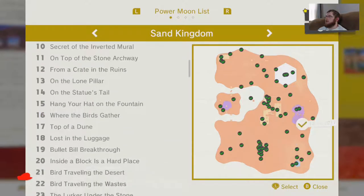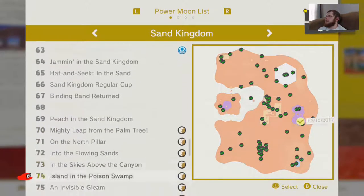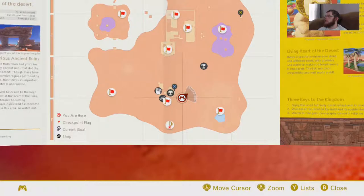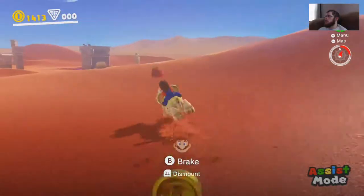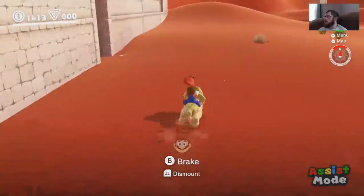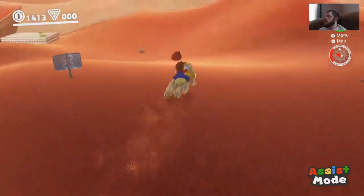No, we're three short. And what are those three? The 63 — is that the amiibo one? No, that's when we purchased... I don't know. This one is Sand Kingdom. What were the numbers again? Number 63, 68, and 76. Number 63 is the Kingdom Art — okay, is that on the Moon? I don't remember.